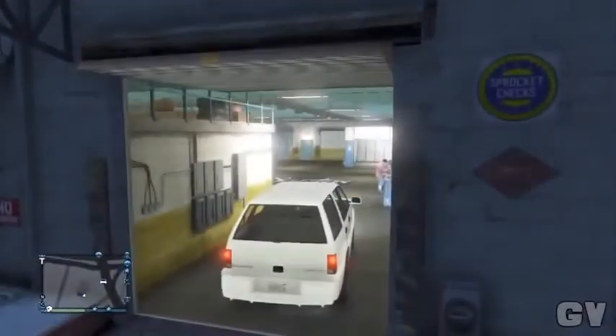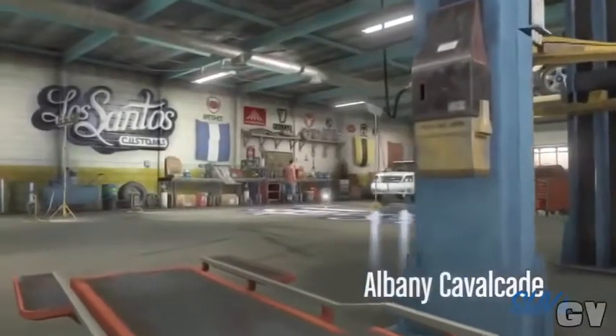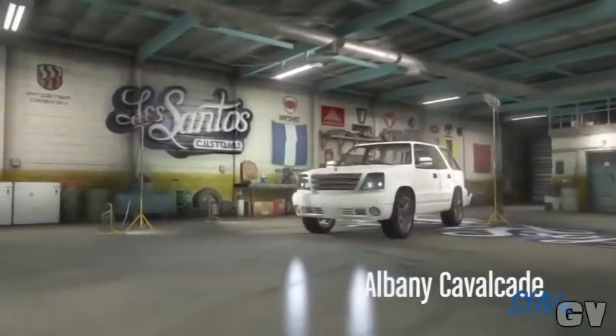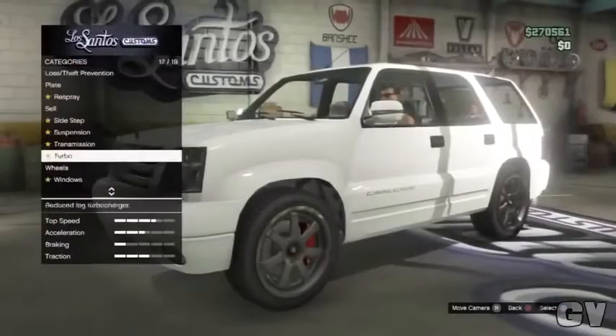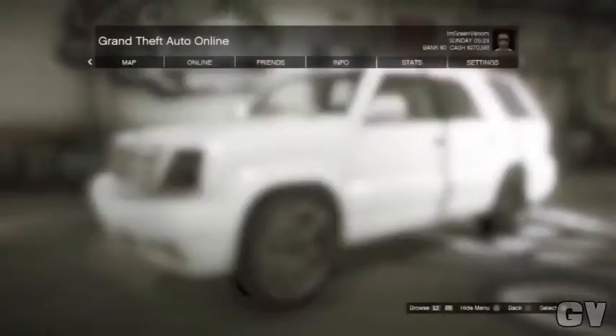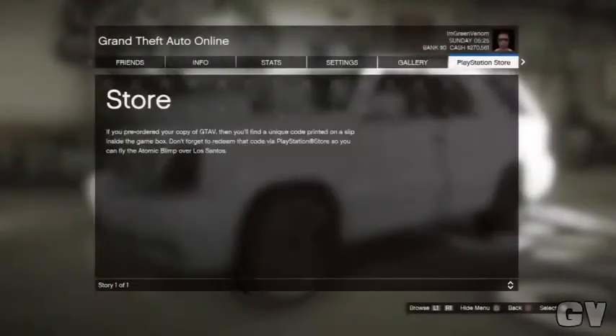Once your car arrives in Los Santos Customs, you have two steps to do. Proceed to sell the vehicle — but not completely. Click the sell option once, and it will ask for confirmation. Once it does, quickly press Start, L1, X, X — that will bring you to the PS Store. Once you're in the PS Store, quickly press Circle to exit it.